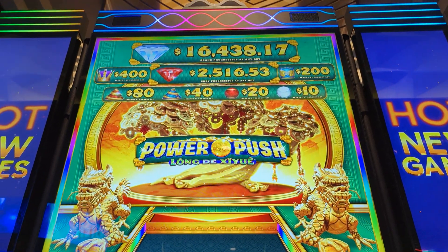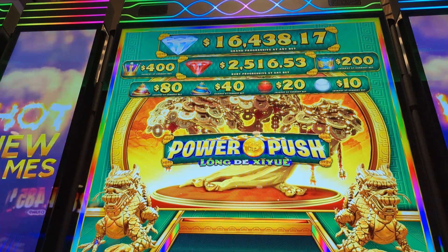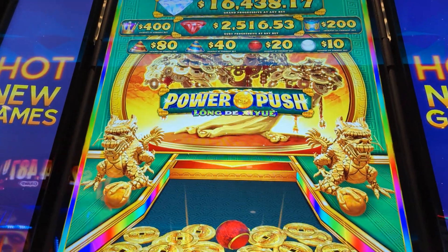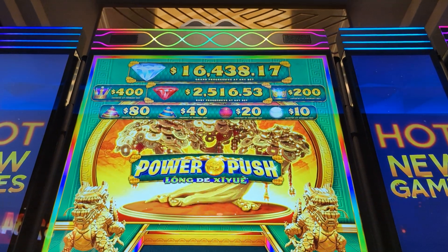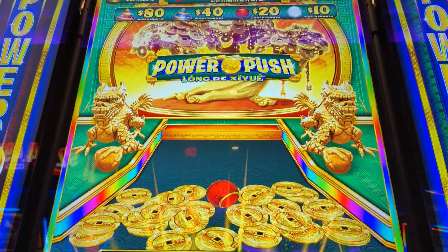Alright everybody, we're here at the Yamababies. We're playing the power dollar or coin dollar push — I can't pronounce that, but it's a power push. That's what we're doing. And we're doing a $100... $2.40 bet. So let's go ahead and get started.